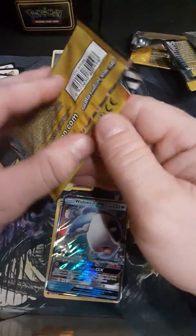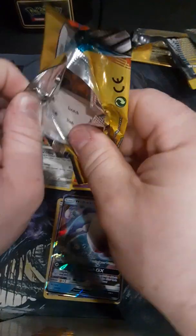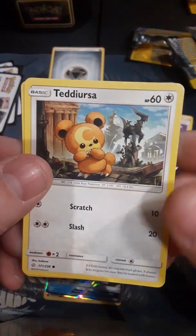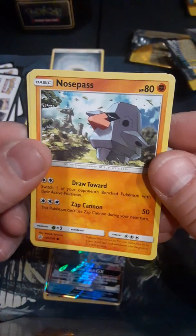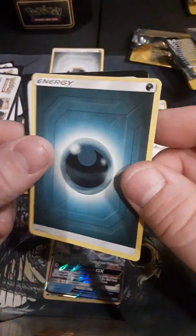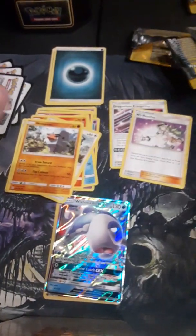All right, this is going to be pack number five. Here we go. Teddy Ursa. All right. Nosepass. Interesting — I feel like he should be on an island somewhere. And an energy. Who would have thought?